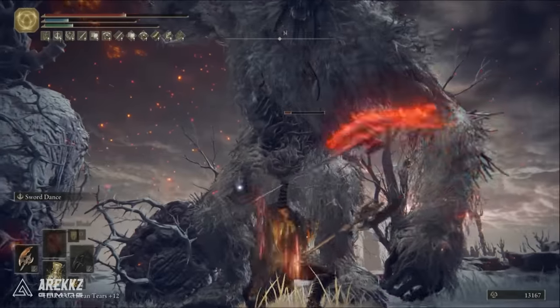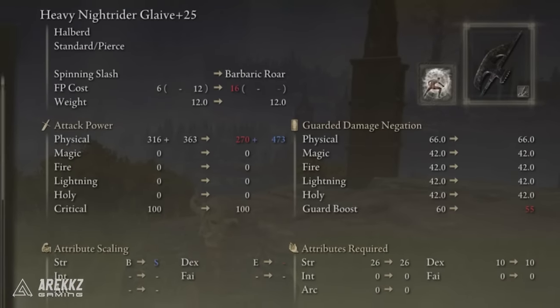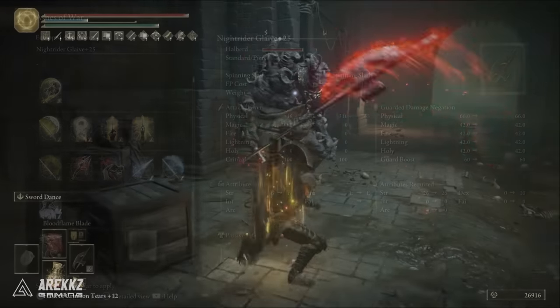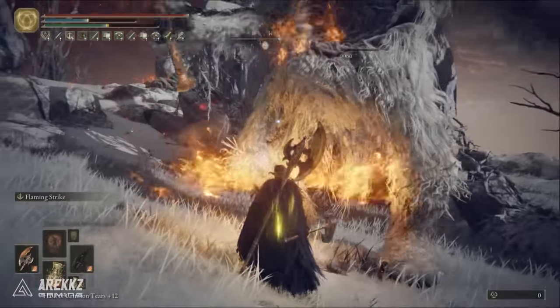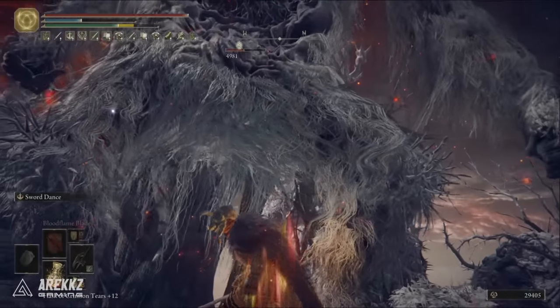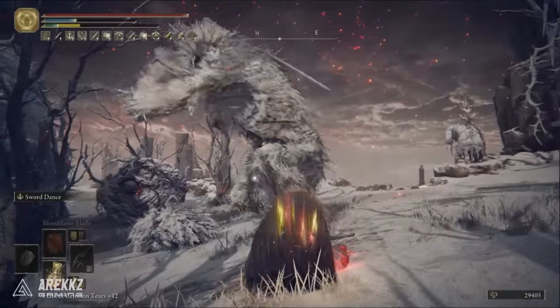And this is before we've even got to the best bit about it. It comes with the weapon skill Spinning Slash but can be infused with an Ash of War, which means we can put anything we want on it. It works really nicely with something like Sword Dance or even Flaming Strike. Sword Dance is particularly powerful, and with S scaling in strength, that Ash of War can do some real heavy damage.